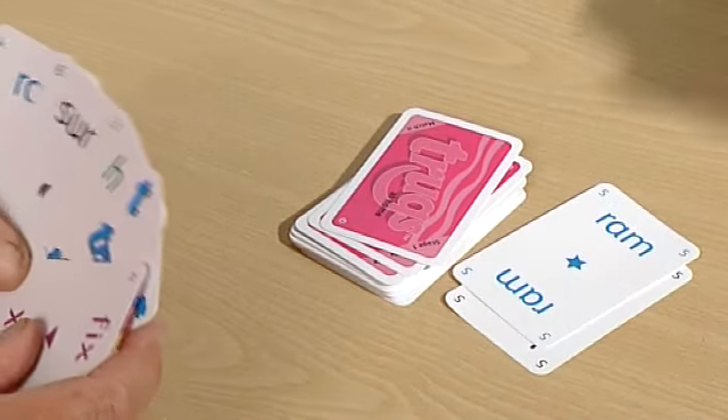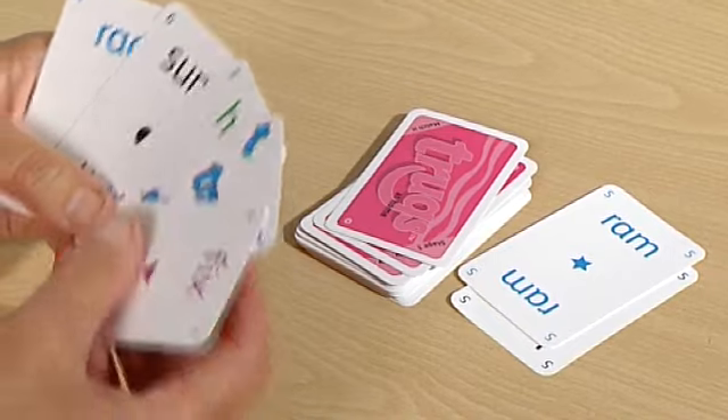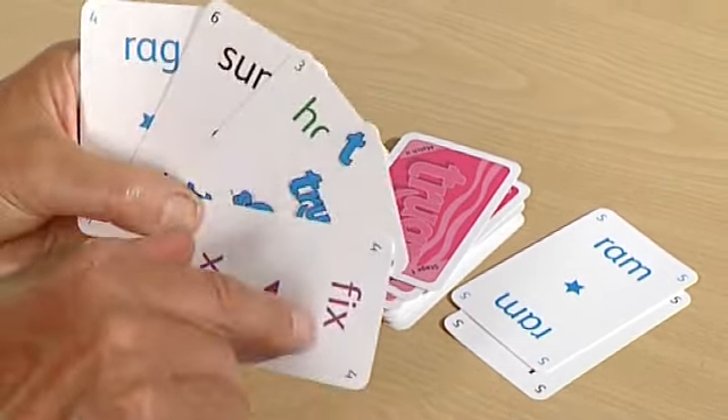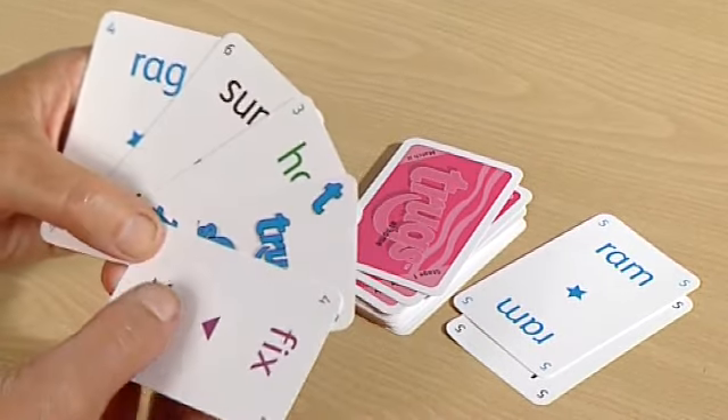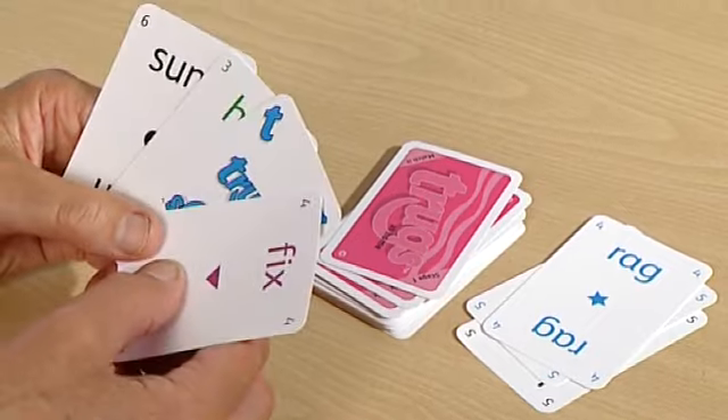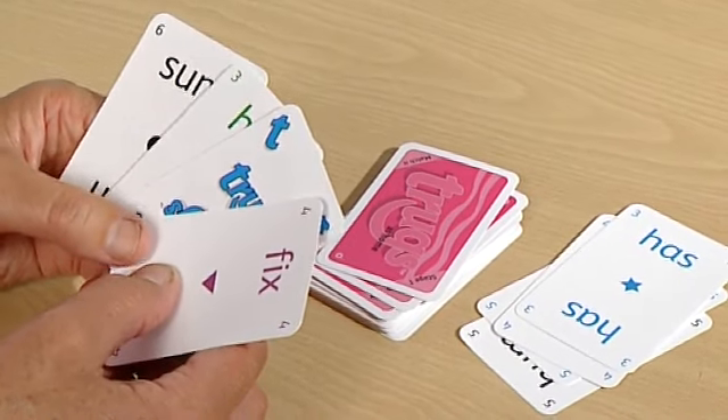So we put down a card — that one is RAM. I then look at my hand. I've got to put down a five, which I haven't got, or a blue, and I have. So I put that one down and say RAG. Now it's a four or a blue, and we go on doing that all the way around the table.